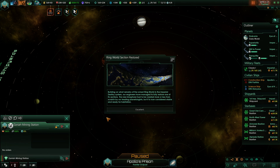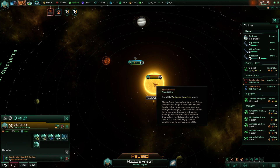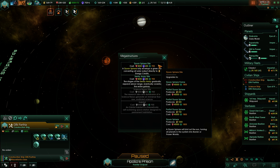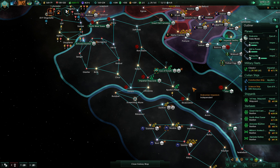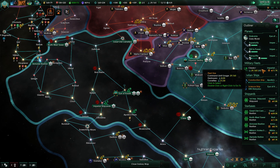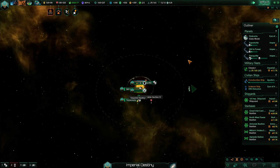I could already start upgrading that starport. Yay — ring world section restored! That means we're going to get rid of the Zania mining station. Build a megastructure — let's go for the Dyson sphere. It's going to cost us some upkeep for now. We're going to spend 160,000 minerals — that is a lot, but it's going to pay for itself at some point, especially now that we have the resource replicator buildings.